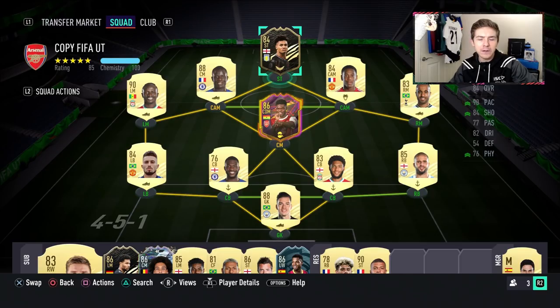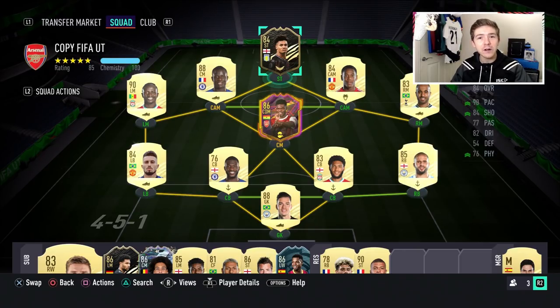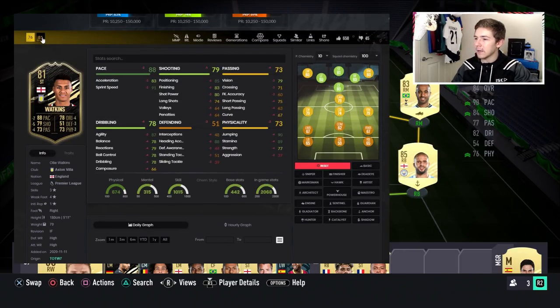I actually reviewed the first in-form Oli Watkins when that came out — I think that was the first in-form review I did on FIFA 21, so a fun bit of trivia. In comparison to the first in-form, he's been given quite a good boost, especially in the shooting department, which is a key boost because obviously he's a goal scorer. There's a big plus five in that shooting area, plus fives and plus six in finishing and positioning, plus three in acceleration, plus two sprint speed, and some nice dribbling boosts of plus fours and plus fives, and passing has received a couple of nice upgrades as well.